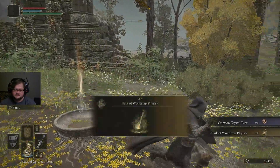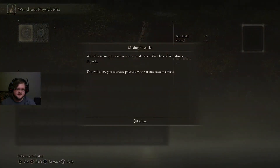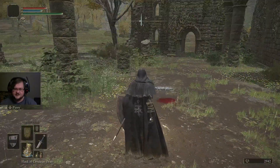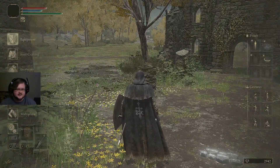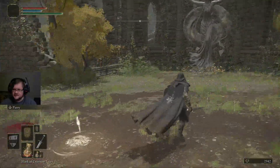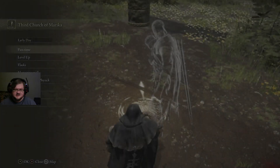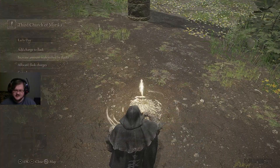So there are two things we should get here. First, we can grab this Sacred Tear. That is the Flask of Wondrous Physic — what that does is a handful of things. Go over here to Mix Wondrous Physic — we only have one thing we can use it for: the Crimson Crystal Tear, which restores half of total HP when mixed. You'll get another one that can restore half of total FP. You can get two of the HP ones and two of the FP ones if you just wanted a full heal. It's automatically put into our bar, so if we got hurt we could use that as a free heal.